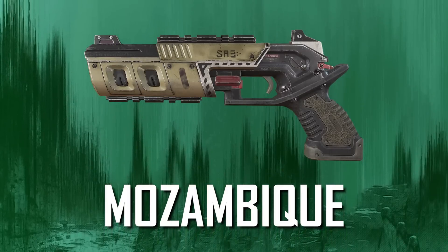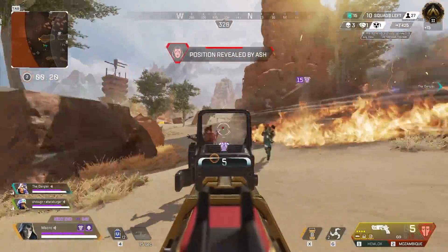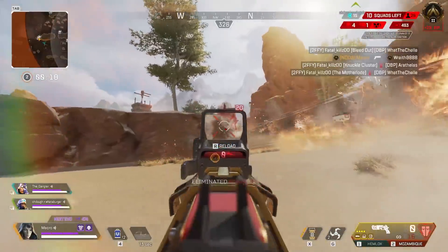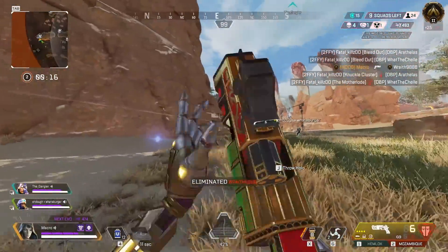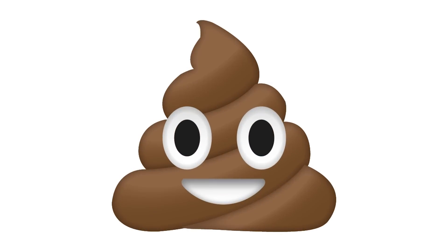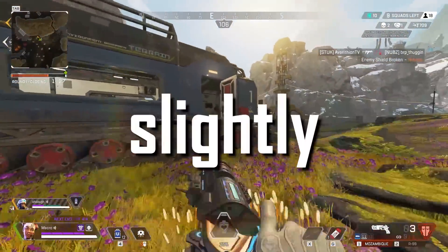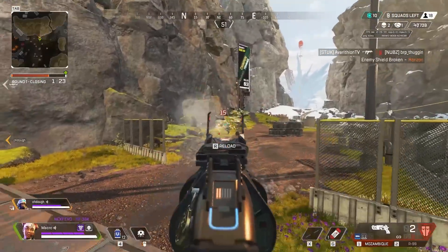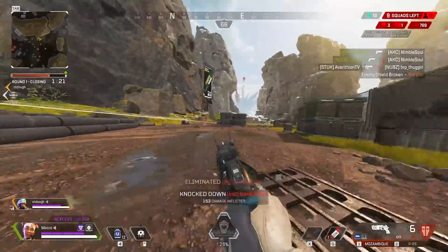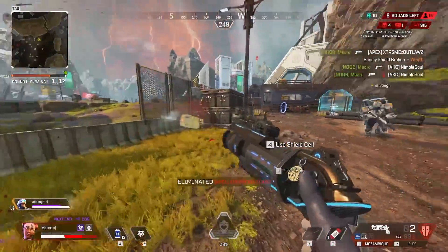Next up we have the Mozambique. Hammer points returning has been helpful to it being a lot more useful, but with hammer points it doesn't do as much damage as it used to. Plus, the shotguns this season just outclass it aggressively. It's no longer poo-poo, but it's just a very average gun at the moment. A simple buff would be to increase its damage with hammer points slightly — not to its former glory, but enough to really be a threat. I would love to see the day that the Mozambique is in A tier, but until then, it's down here in C tier.